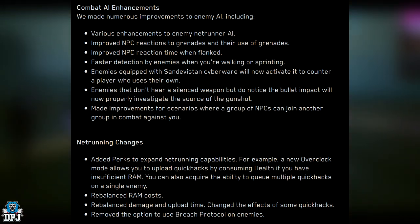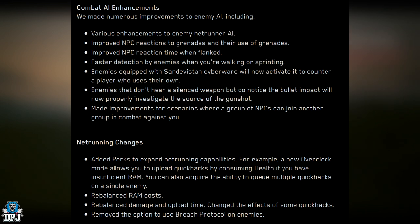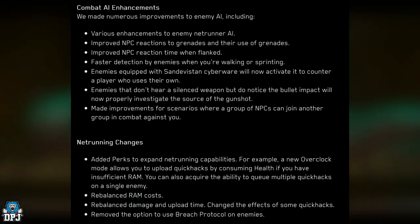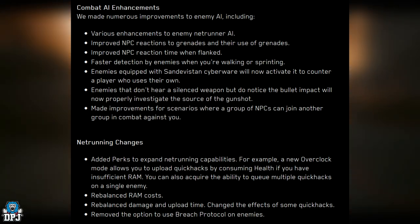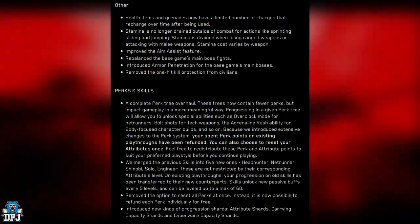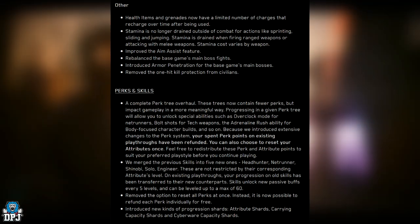Netrunner changes include new perks to expand netrunning capabilities. A new Overclock mode allows you to upload quick hacks by consuming health if you have insufficient RAM. You can now queue multiple quick hacks on a single enemy. RAM costs and damage have been rebalanced, upload times adjusted, effects of some quick hacks changed, and the option to use Breach Protocol on enemies has been removed.